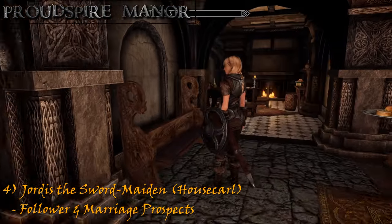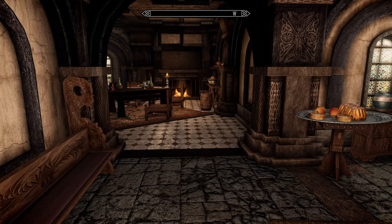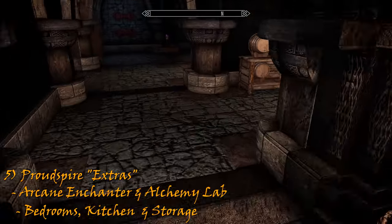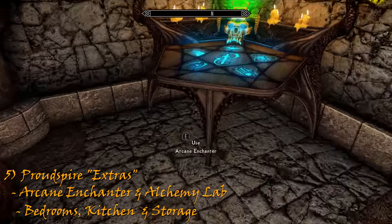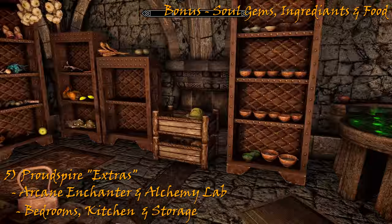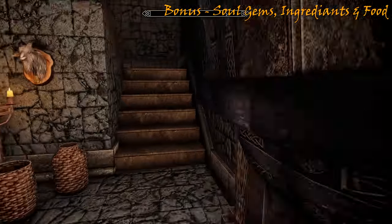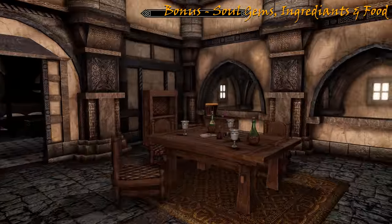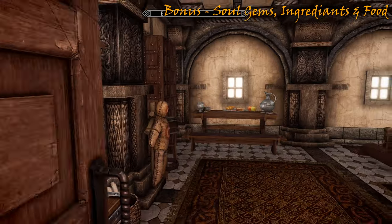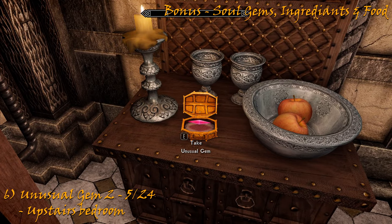And here is Jordis the Sword-Maiden herself — your housecarl and follower with marriage prospects. Proudspire Manor is the largest player house, I believe, and offers all the normal services a player house usually comes with. Down below we can find weapon racks, mannequins, an arcane enchanter with some free soul gems. On the other side, a fully stocked kitchen area, an alchemy lab, and a child's bedroom. Proceeding back up the stairs and again, we have the main bedroom with a safe and chest. And here it is: the unusual gem, which is the second in Solitude and fifth overall.